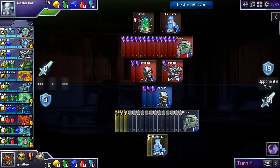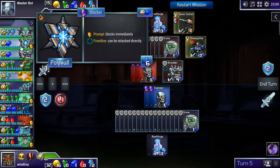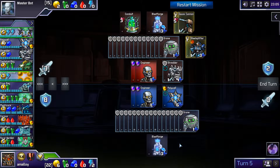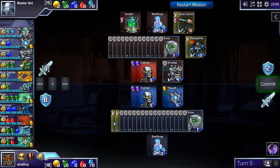Forget about Feral Wardens — we're all about Polywalls today. Do I want some red yet? Red doesn't seem that good. Maybe I'll get more blue and go Manticores and Shredders and stuff. I can get more drones — I don't know if I have time for that, but let's give it a try.